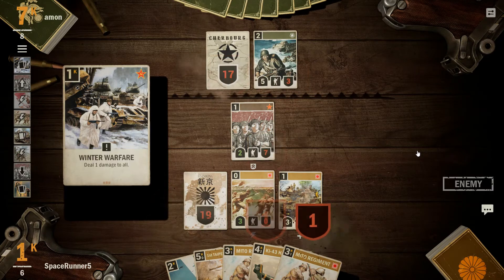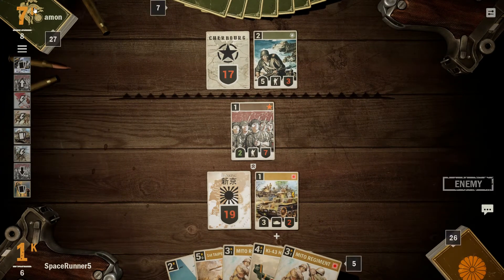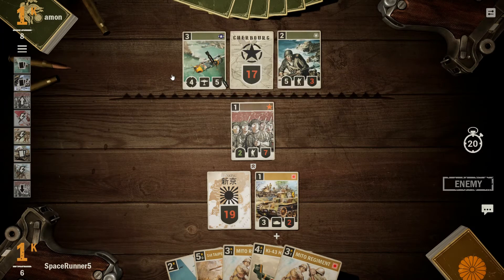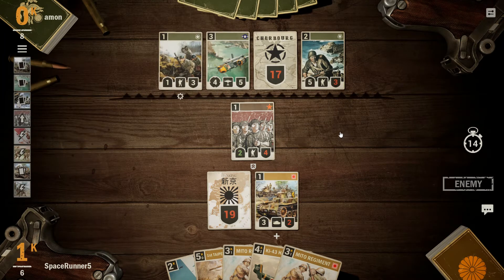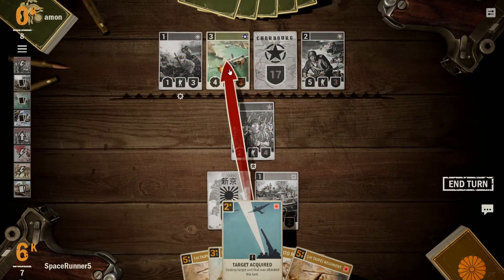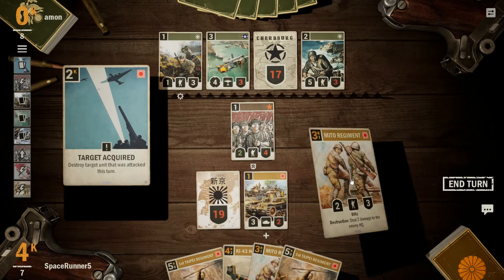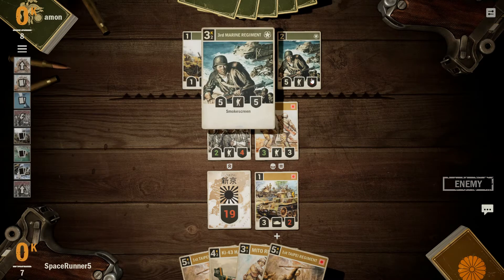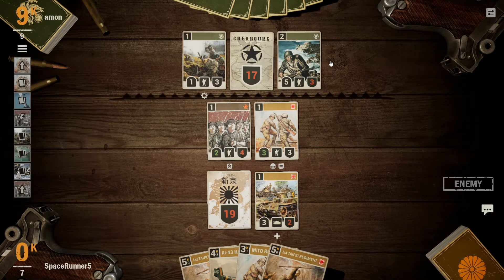Deal one damage to all — Winter Warfare. Interesting. That's a one-cost. It didn't apply to his unit or his HQ. That's something we'd want to target. One-three is no big deal. Go ahead and just get rid of that bomber. You have Blitz, so we can actually march you into the front line — call it good. So you can obviously trade. You'll be left with one HP. Hopefully we draw a Bloody Sickle and we would kill you. Our board isn't really developed at the moment.